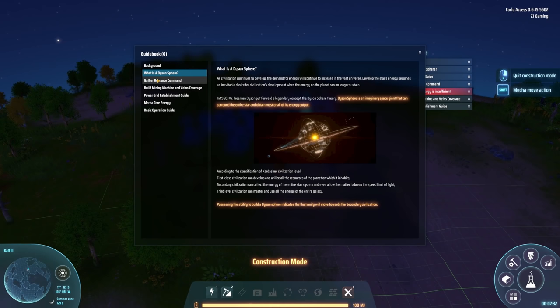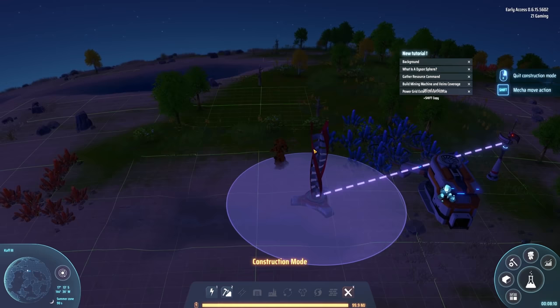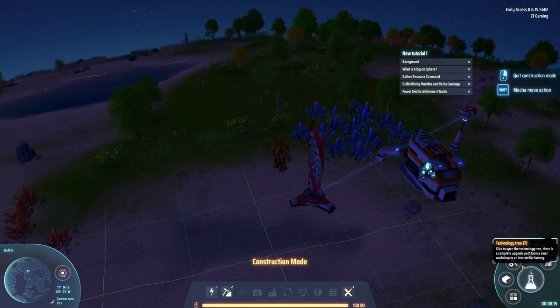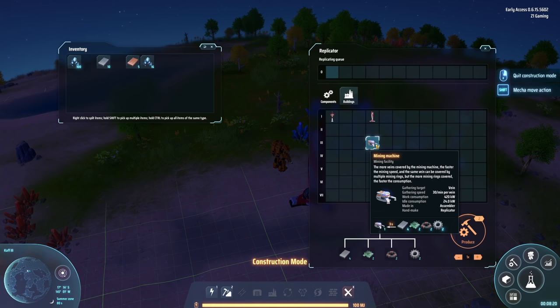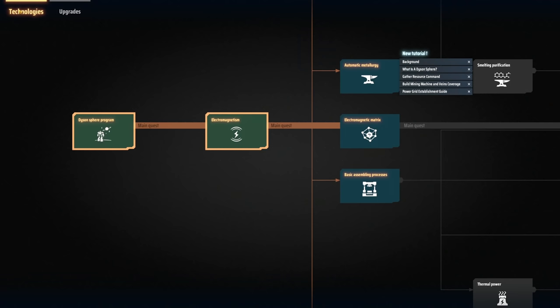We can actually put trees into our inventory to do stuff, which is super exciting. Now for the replicator building, what do I need to build one of these? We need electronics, magnets, and those things. What do these take? This takes copper and iron. So I could start working on that. What do we need for technologies? Electromagnetism, electromagnetic matrix, automatic metallurgy.